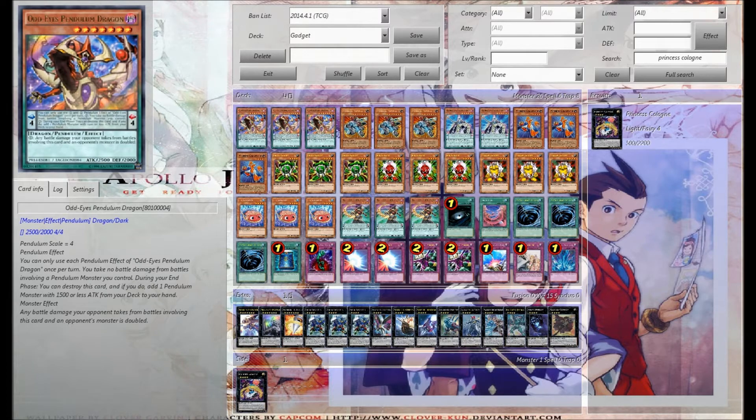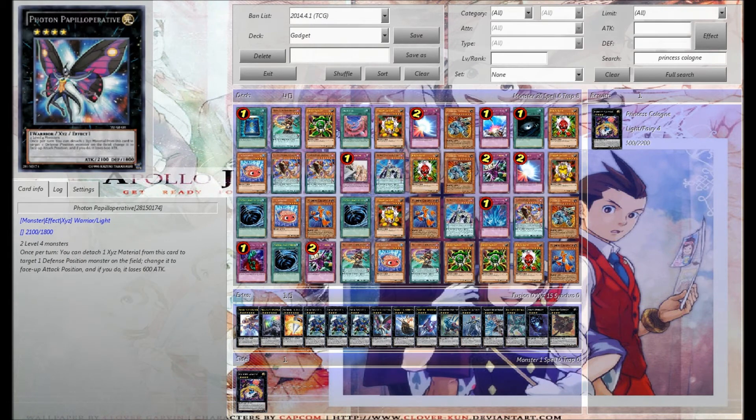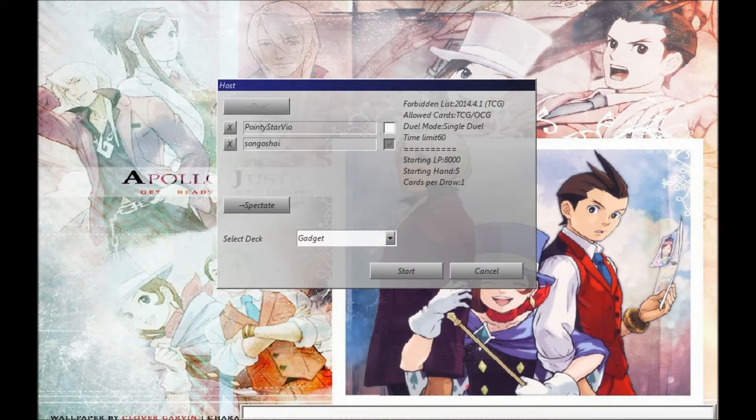Without further ado, I guess we'll go into some duels. We'll shuffle a little bit, and then we'll go straight into some duels. We found a guy who will duel us. We'll click the little button and hit start.